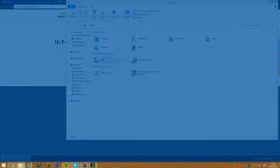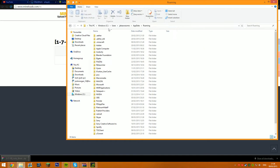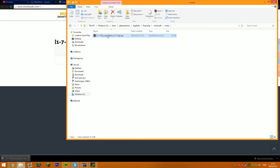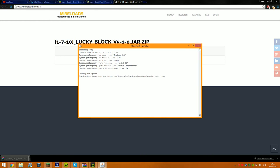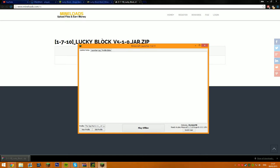Once you download it, you're going to open up your files and go to AppData, like that, and then go to Minecraft and then Mods. I've already got it so I'll just quickly delete that, and then you literally just drag that file into the mods folder, like that. Then you open up Minecraft and it's the easiest installation ever of Lucky Blocks.